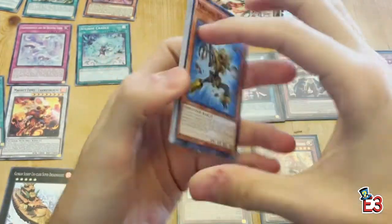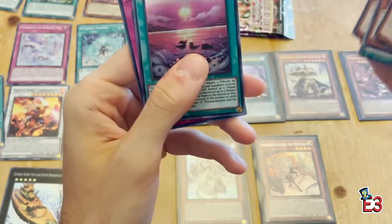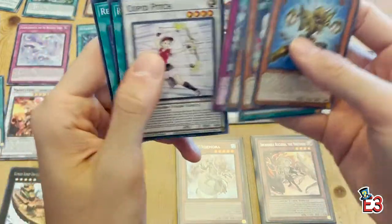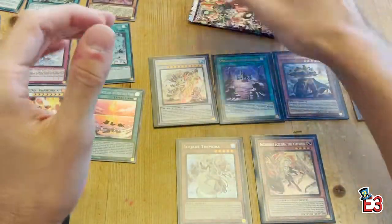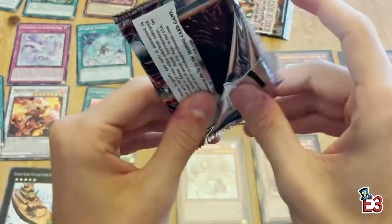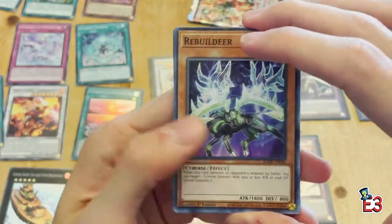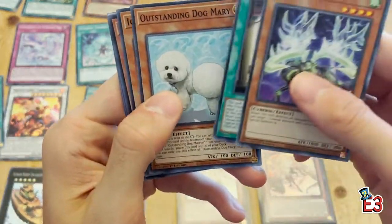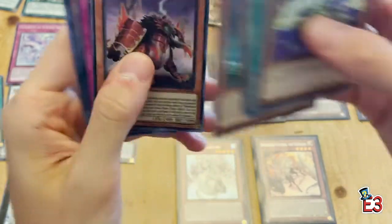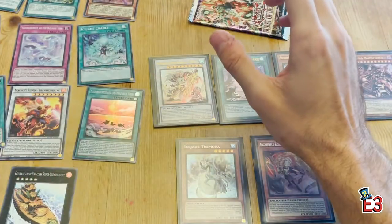Mimicking Man-Eater Bug again. Floowandereeze and Unexplored Winds. Last two packs. Swordsoul — Auspice Chun Yun. Alright, last pack here — can we end on a secret, or better yet a starlight?